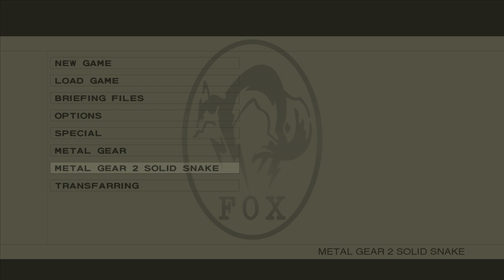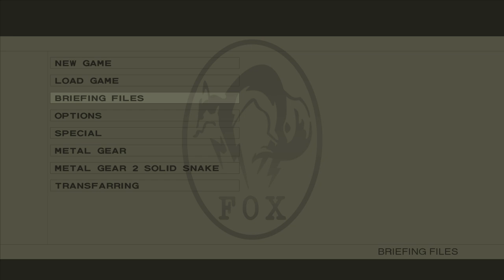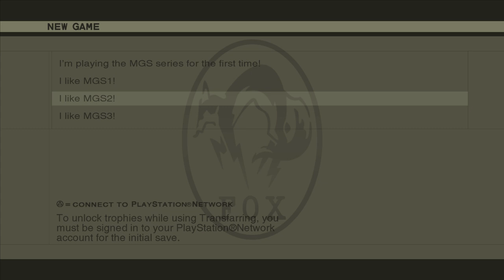This is the Substance version that actually comes with Metal Gear Solid HD. So yes, you can play this on the PS3 in HD, but we can actually play it in 4K on the PC because of an emulator. I'll show you the specs of the emulator at the end of this video, so you can check it out then. For now, we're just going to go ahead and get into the game.